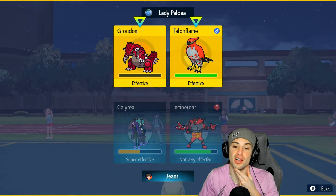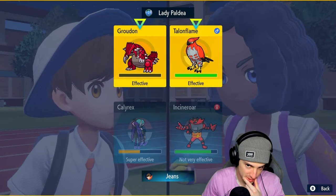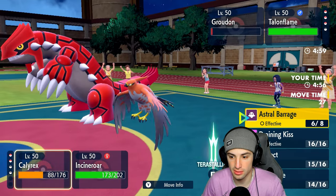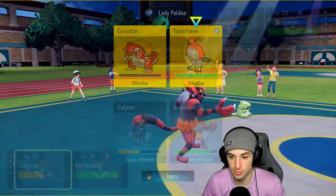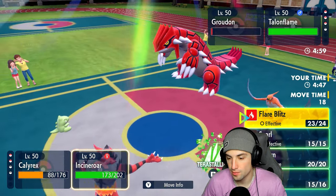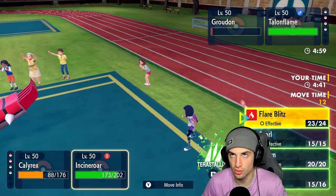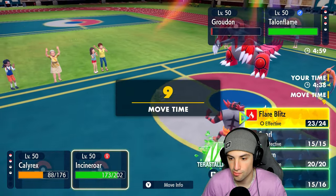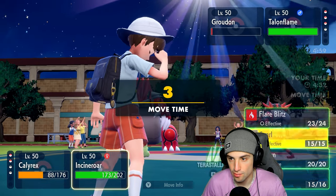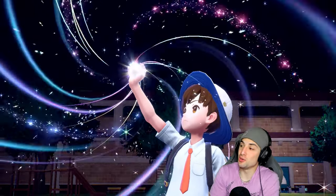Calyrex can just go into Astral Barrage and pick up a double KO — is that right? They're forced to go into Tailwind because if they don't, I outspeed. I still have Tera too, which is great. Now would be the time to use Tera — I'd expect Blades from Groudon. I have to go Grass Tera here. As much as I don't want to because Indeedee is in the back, if Torkoal uses Tailwind, Groudon could outspeed and go for Blades.